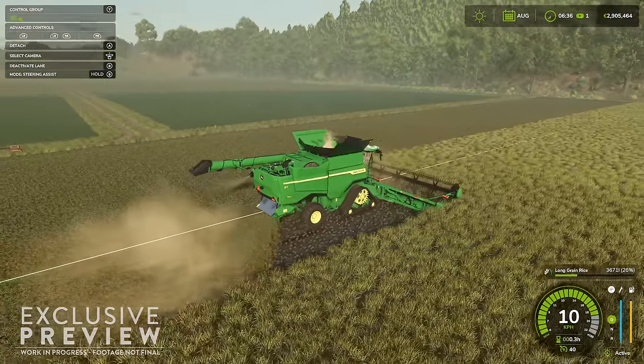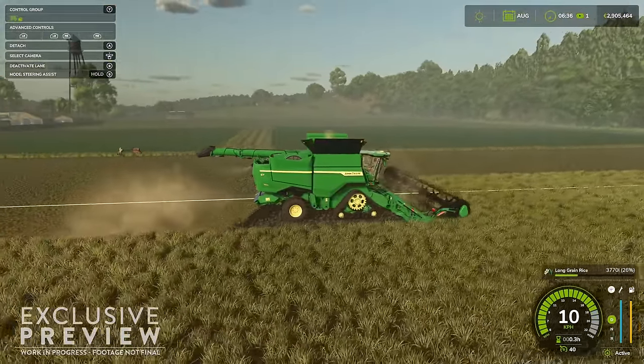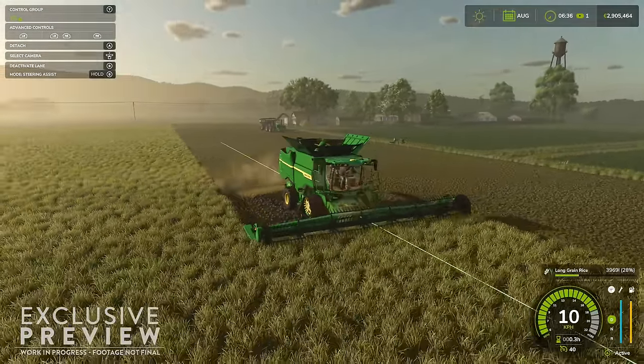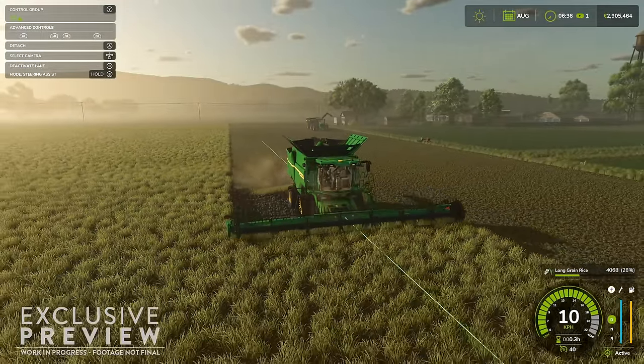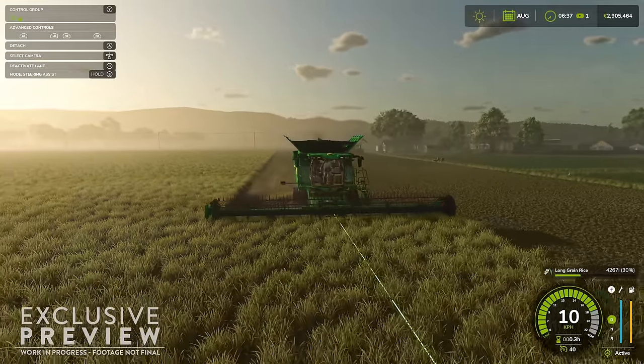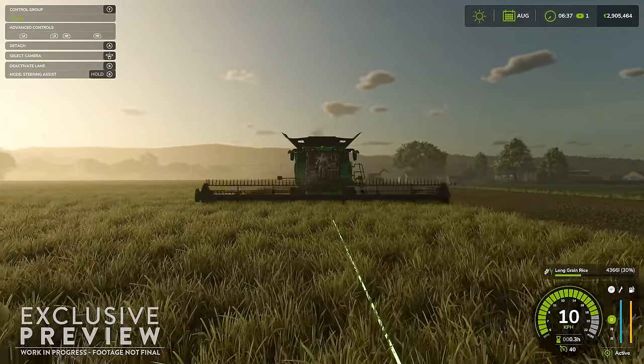The next one is long grain rice — dry rice — where you just plant it into a field. They showed us the New Holland C7 harvester in the video and we just pick it up as long grain rice. Straightforward enough, but at least we've got two new rice types.